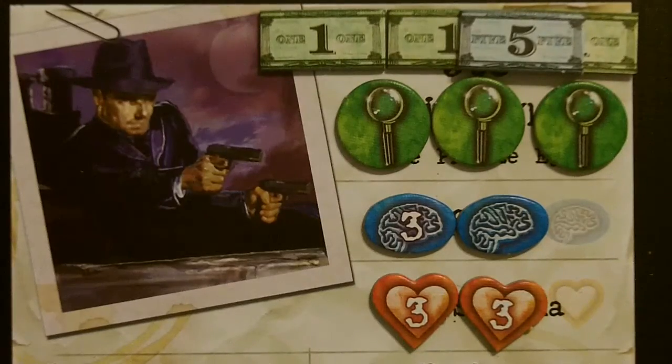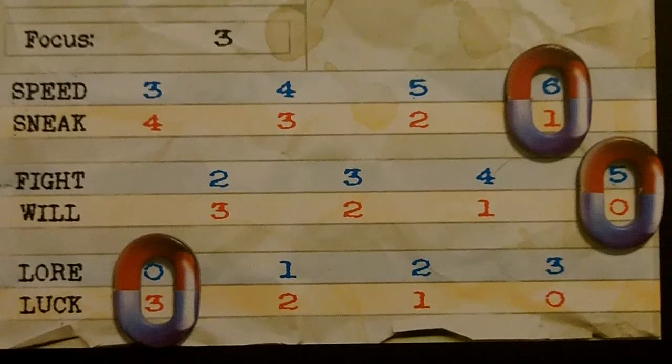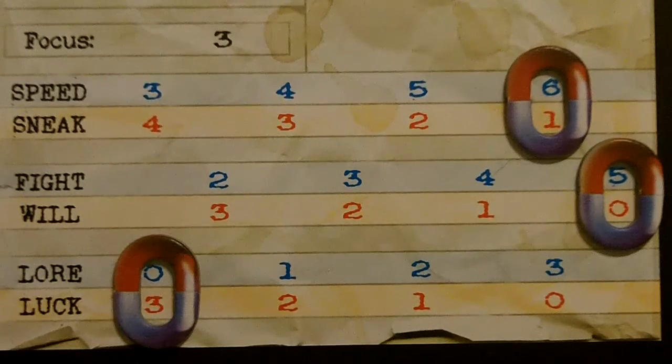Our first investigator is going to be Joe Diamond. He starts off with four sanity, six stamina, three clue tokens, and eight dollars. Stat-wise, we're going to start with a speed of six and a sneak of one, a fight of five, a will of zero, a lore of zero, and a luck of three.